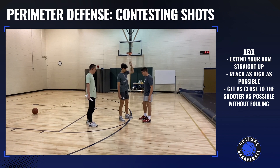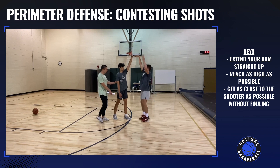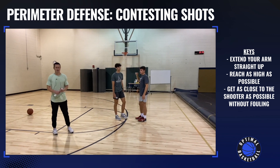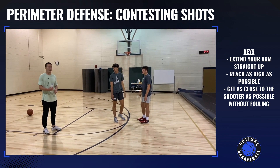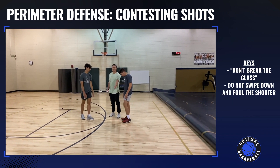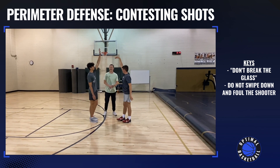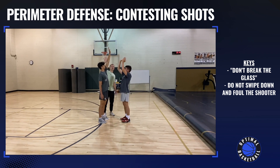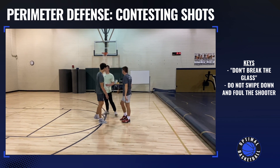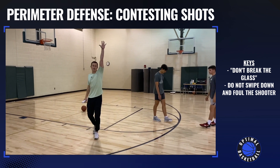What will happen sometimes is that guy will go up to shoot, but then the defense will land somewhere around his feet. First of all, the offensive player might get hurt — they might turn their ankle — but second of all, you're going to foul. One key phrase that some coaches say is just imagine there's a glass wall right in front of the shooter and you don't want to break past this glass wall. Instead, you want to reach up as high as possible, jump as high as possible, and you don't want to bring your arm down because now you're going to foul that shooter. The key to contesting those jump shots is just reaching as high and as straight up as you can.